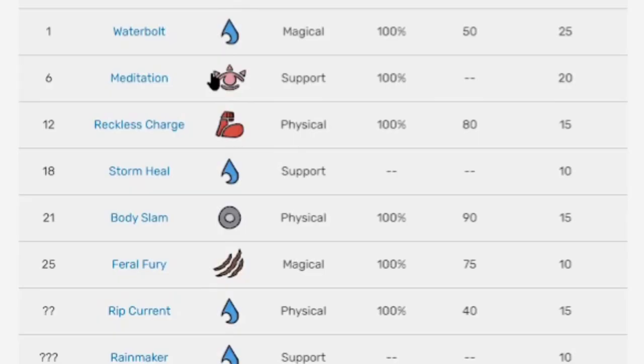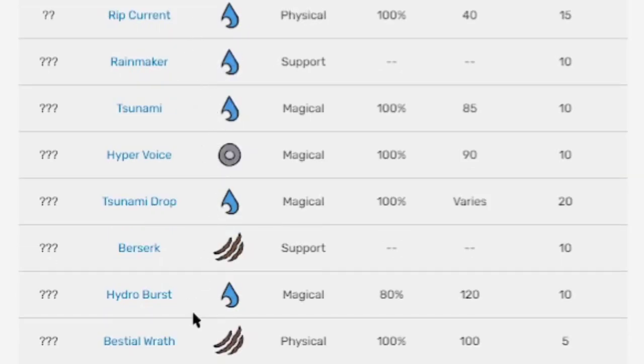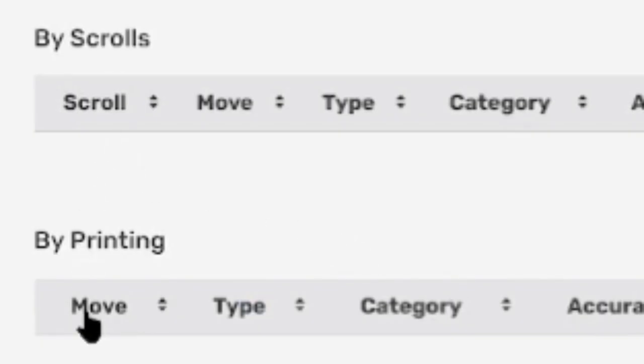Here's its move list — I'll do it in two parts since it's so long. Here's the move list down to Tuzami or Rainmaker — take a screenshot now if you want. And here's the second part of the move list — take a screenshot to know. All scroll moves and printing moves work on the whole evolution line.